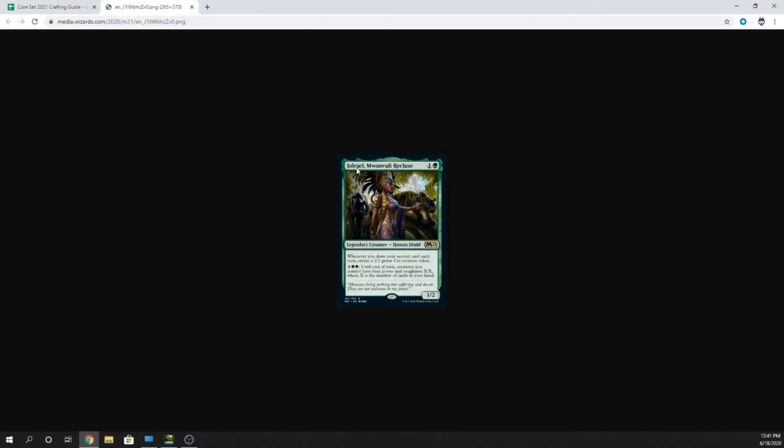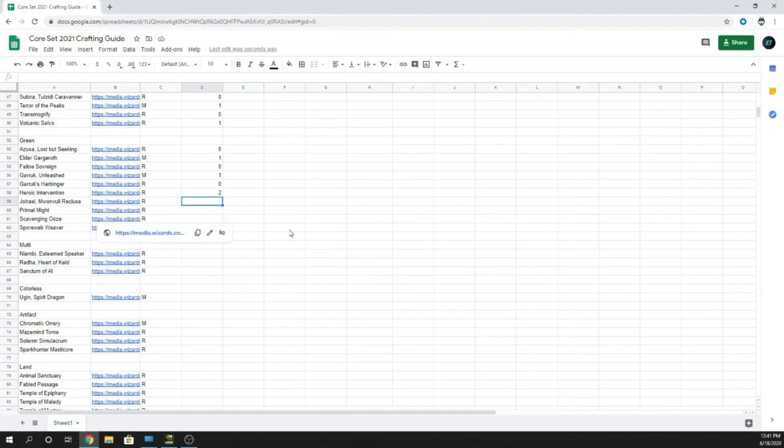Jolrael, Mwanvuli Recluse — two mana, one and a green Legendary human druid, 1/2. Whenever you draw your second card each turn, create a 2/2 green Cat creature token. For six mana, four and two green, until end of turn creatures you control have a base power and toughness equal to the number of cats in your hand. Zero. Anything cats and dogs is pretty much zero until you can prove to me those decks are going to be any good.